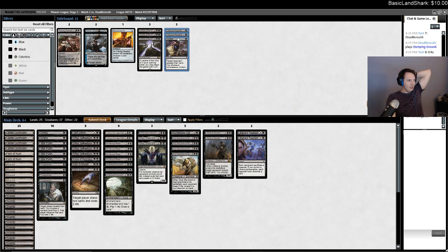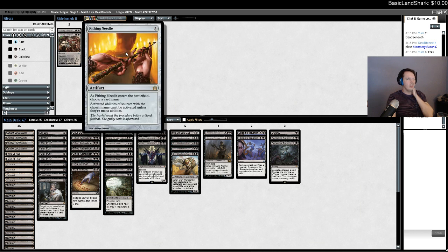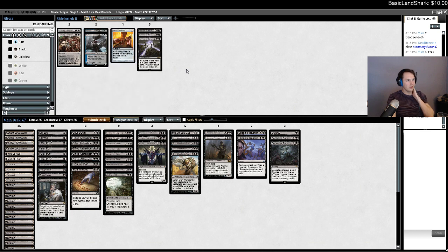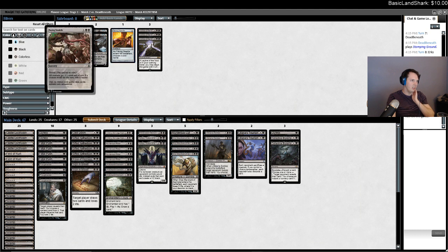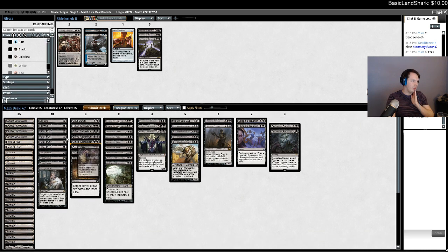My opponent's deck is just nonsense. Needle stops Generator Servant's activated abilities. Is Exert activated or triggered? Because there's a four-mana 3/3 that when it attacks you can Exert it and put a creature into play. But I'll just kill it — I'll just kill everything.